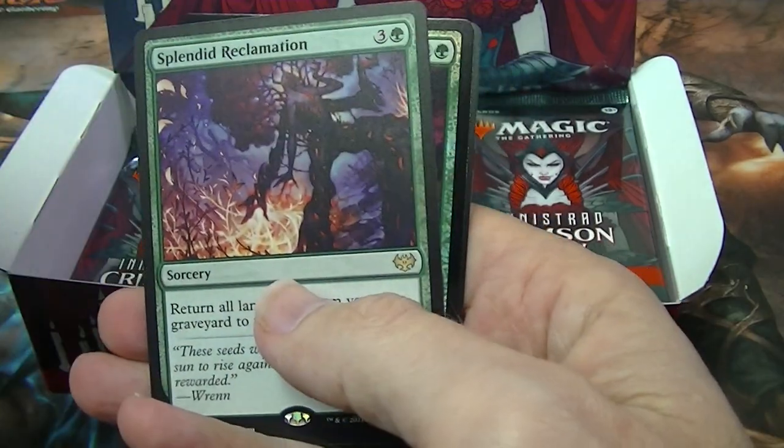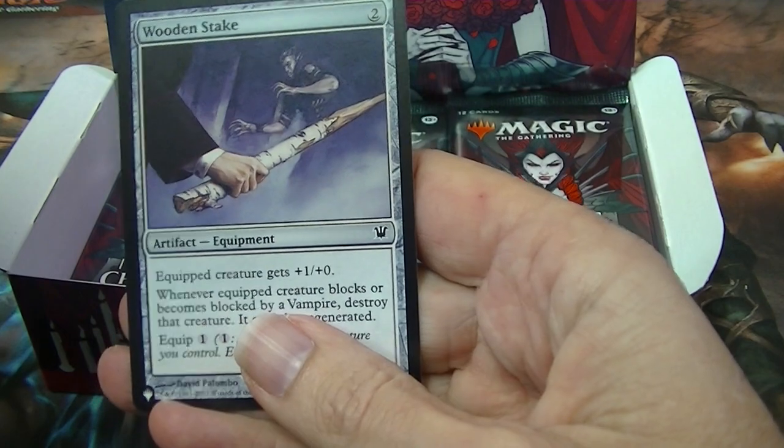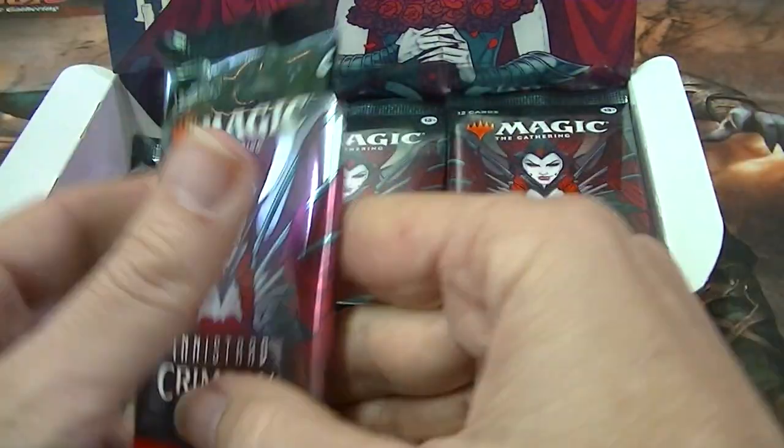I mean, I don't know if that's still the case. Splendid Reclamation. Dormant Grove. Oh, and a listed card. So it appears some set boosters have a lot more rares and mythics than this one.